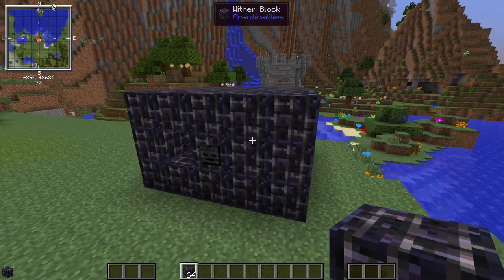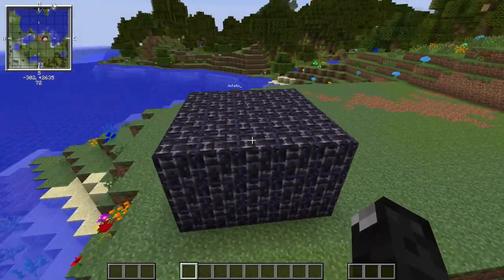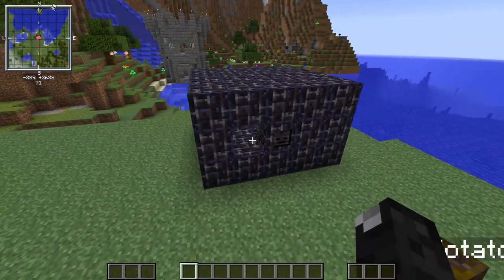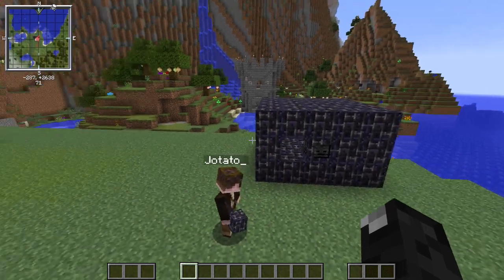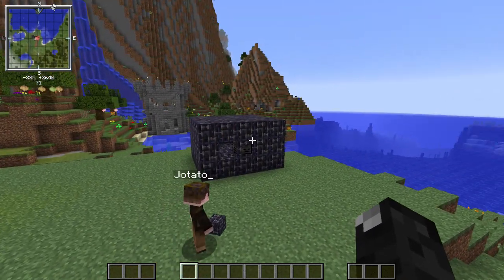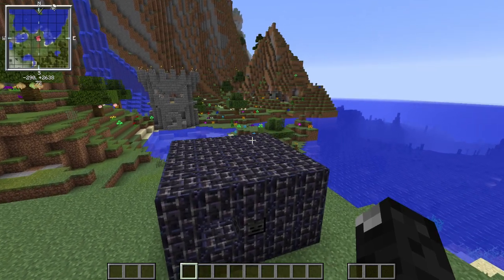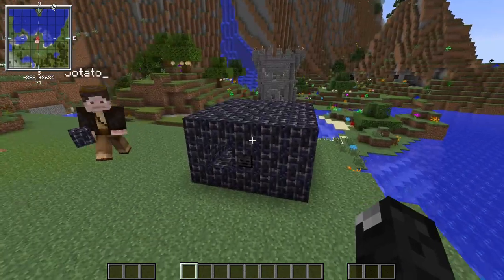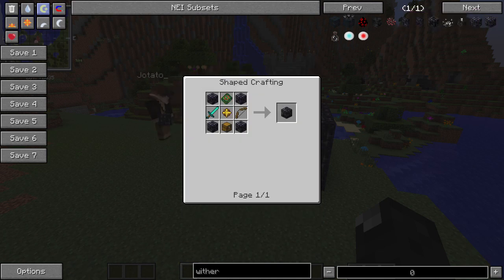Per block you need one diamond-infused obsidian. The total block count for the multi-block structure comes out to several hundred obsidian. We're also going to show a version where we put four or maybe six of these together into a farm and show how you can automate the input and output of items. The obsidian cost is large, but it's worth it — at the end of the day it's just obsidian, it just takes time.